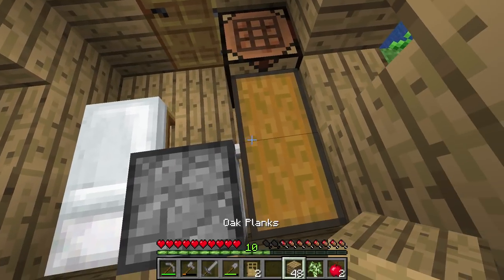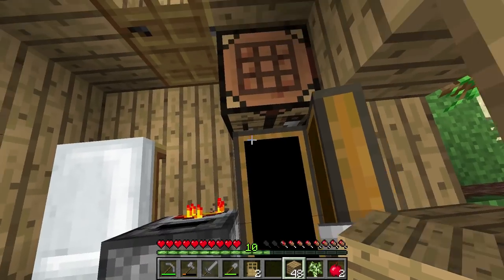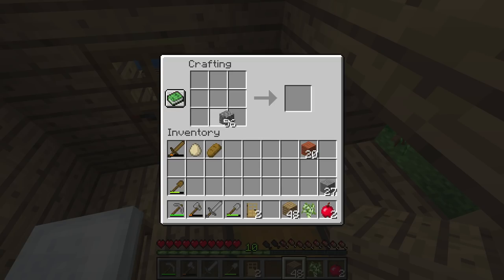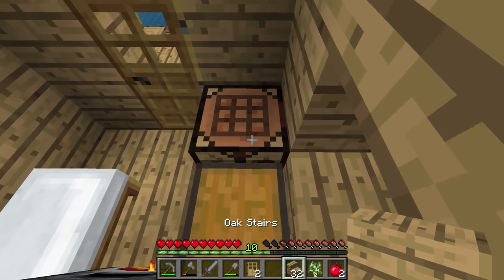When it comes to making a roof there's a few things we're going to need: cobblestone slabs and a few stairs. Same with our wood - we're going to need a few stairs. That's going to make this go a long way.